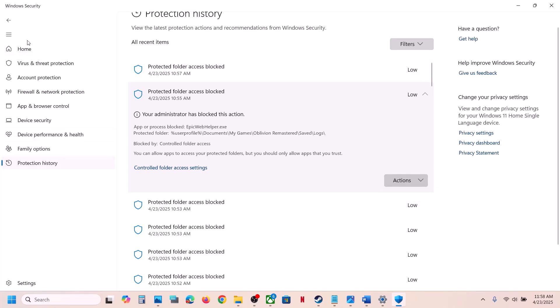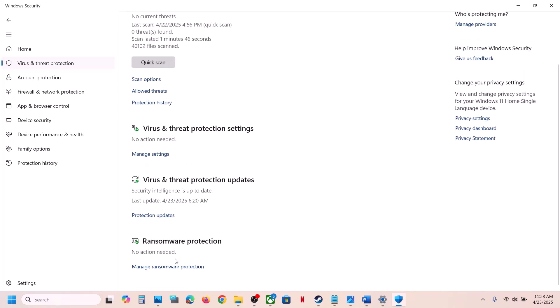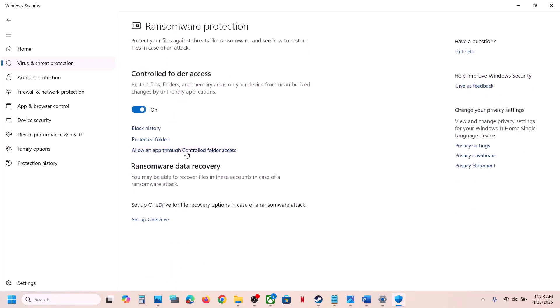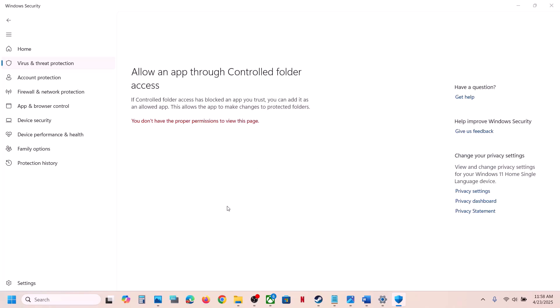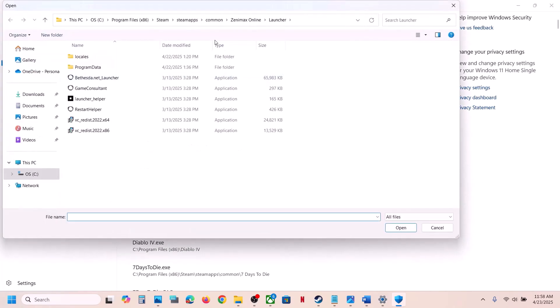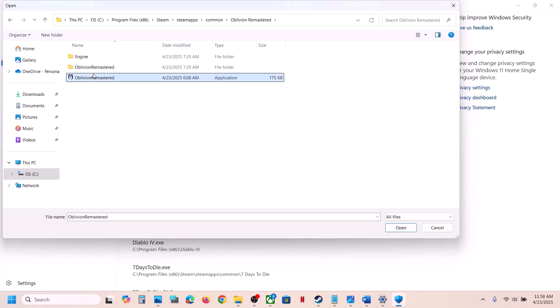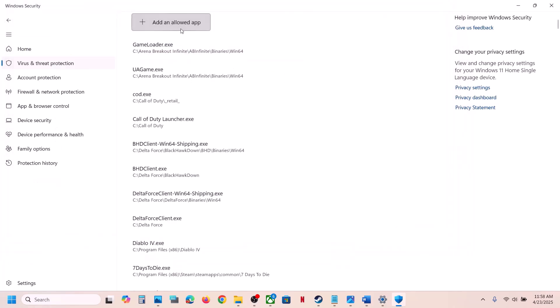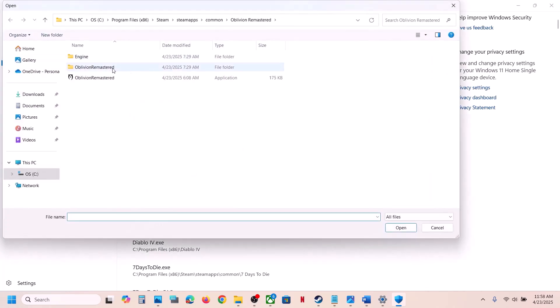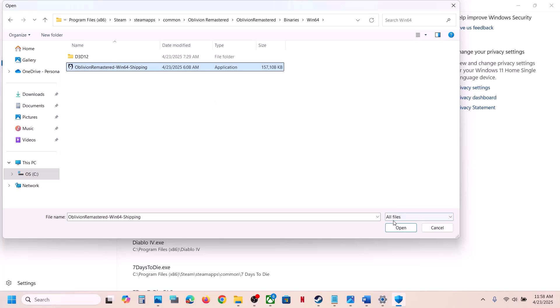Go to Virus and Threat Protection again, scroll to the bottom and click on Manage Ransomware Protection. Click on Allow an App Through Controlled Folder Access, click Yes, then Add an Allowed App, and Browse All Apps. Go to the game installation folder, open the game folder and select the exe file, click Open. Then add the binaries Win64 exe file as well.